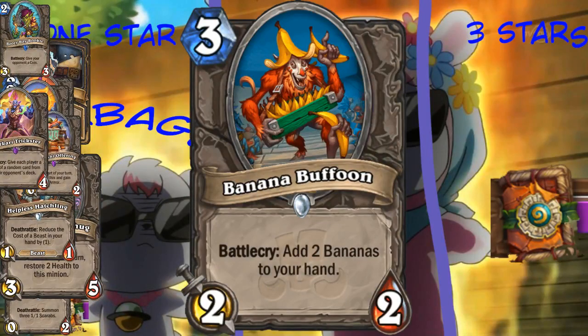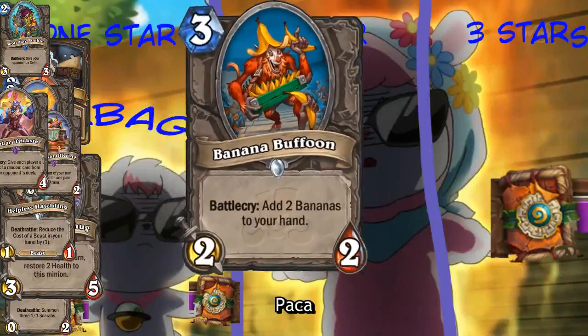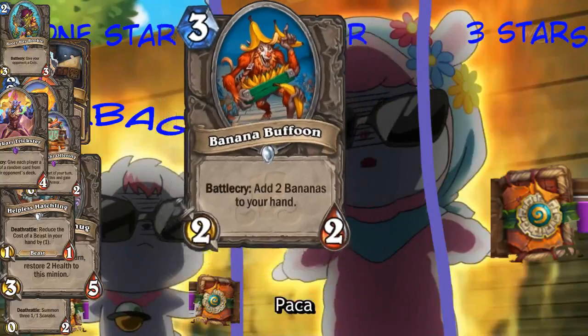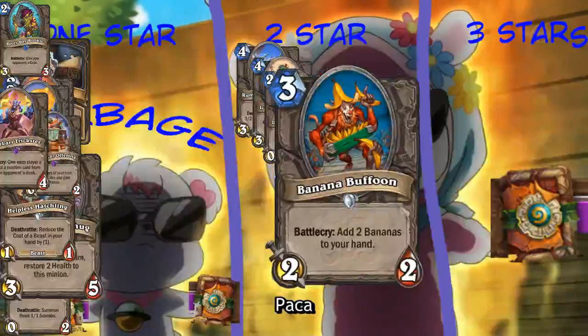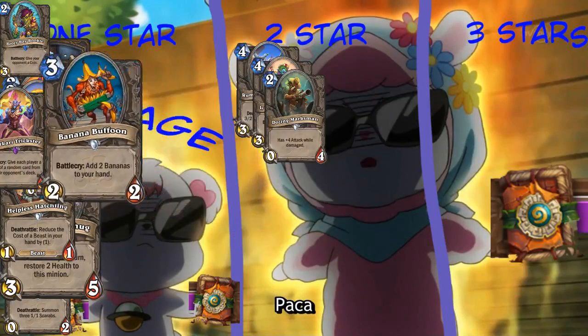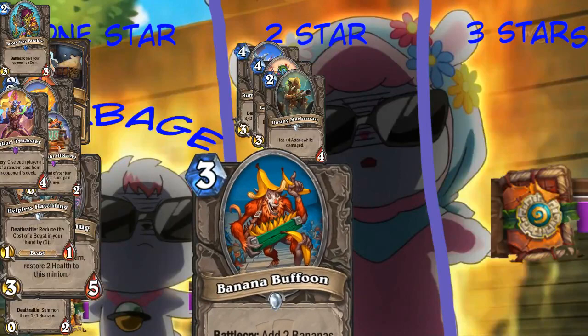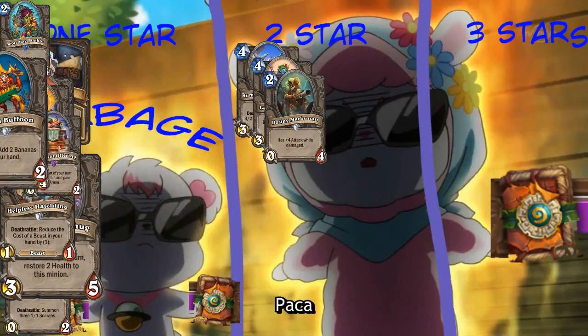Ooh, this next one is nice. Three mana, 2-2. Add two bananas to your hand. Banana nice! So this card can give you one-mana spells. Is that good at all for Mage in the current archetype of Elemental? I mean, it makes your minions stronger, which is useful since your whole deck is minions. Yeah, but when playing Elemental Mage one of the main problems is your hand is constantly full. But one-mana bananas are not that hard to get rid of - in a worst-case scenario you can give it to your opponent. But it's not an Elemental. Yeah, but it buffs Elementals. Maybe two stars? I don't think there's room for it in the current archetype of Mage unless they had some kind of one-mana 1-3 that got some benefit from playing spells. But we don't have that anymore.